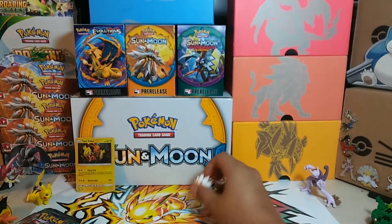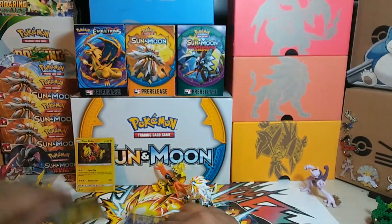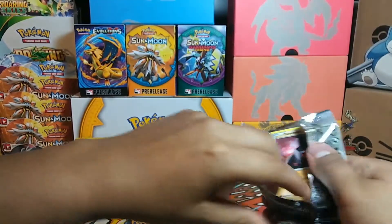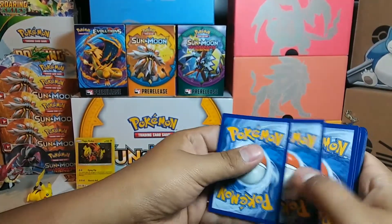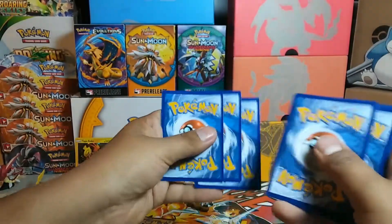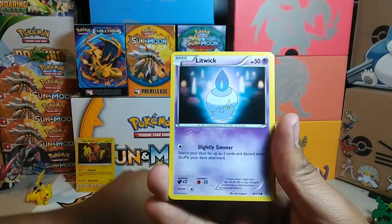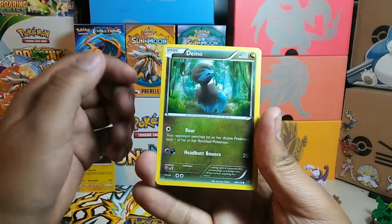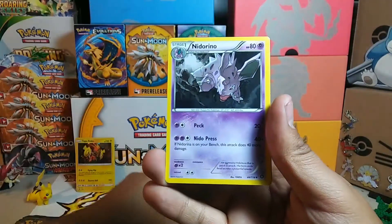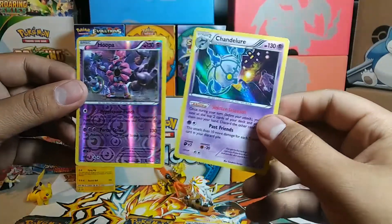Let's get into the packs. Going Steam Siege first — I haven't really opened a lot of these, but what would be awesome is a full art Sycamore, that would be really cool. Let's go ahead and give you guys this code. The Steam Siege pack starts with a Nosepass, Litwick, Ponyta, Marill, Sheldon — Zebstrika, Nidorino, reverse holo Hoopa — that's a rare — and a rare holo Chandelure. Pretty good pack there!